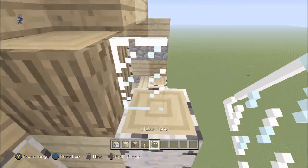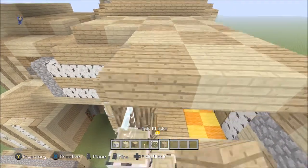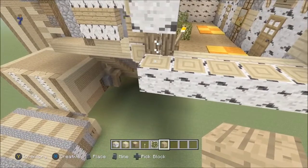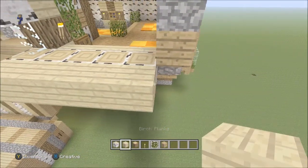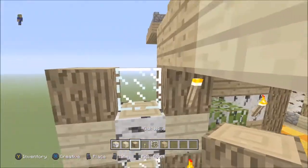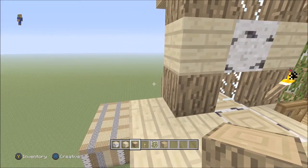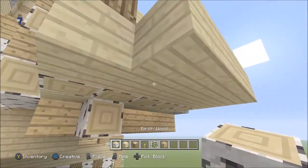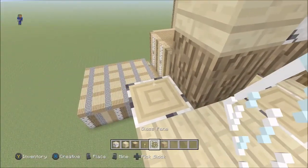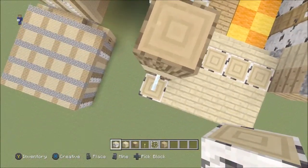Then on top of that place birch wood, and then on top of that place another glass pane. We'll do the roof in a minute but first it's better to just focus on the walls. Place that there, and then do the same as what you did on this side — place two layers of birch here, then place oak wood, birch planks, oak wood. Don't worry about the torches this time. Then here just place some glass again, and place birch wood here instead of birch planks.